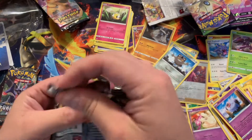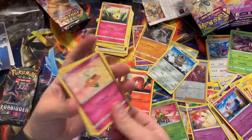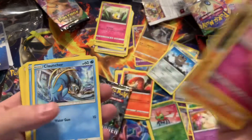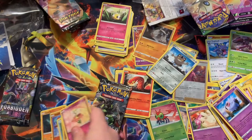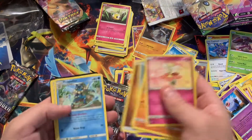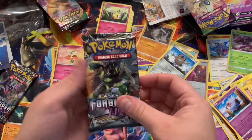Okay, first pack — at least it's a set I haven't seen. Reverse Hawlucha to non-holo Zygarde. Come on, one pull — we got two more packs left.